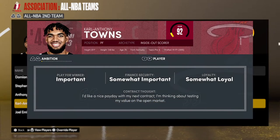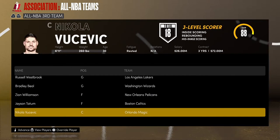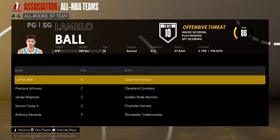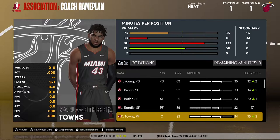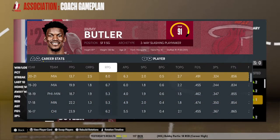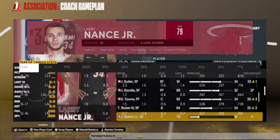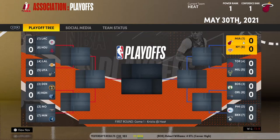73 and 9 — I've been named Executive of the Year. You'll have to see if z71 wrangler went 74 and 8 or better. KAT on the All-NBA Second Team going for 22 and 15. Let's look at the lineup — nothing changed, no trades, no signings. Trae Young had a great season, Jalen Brown okay, Jimmy Buckets disappointing, Randall pretty good, Towns really solid.